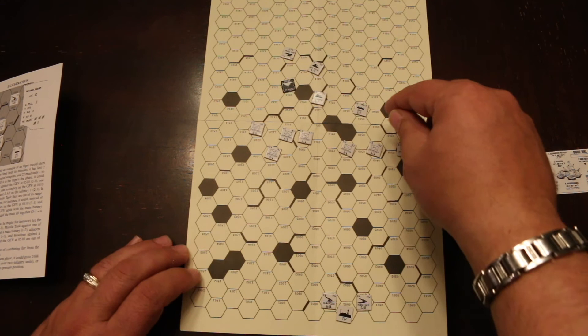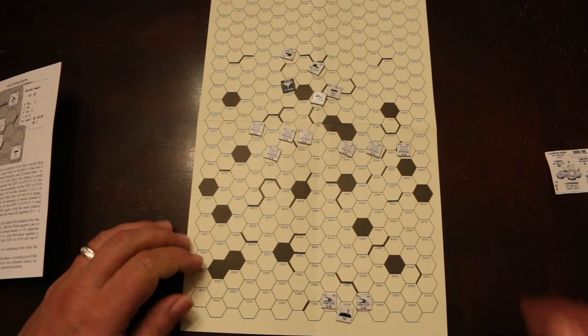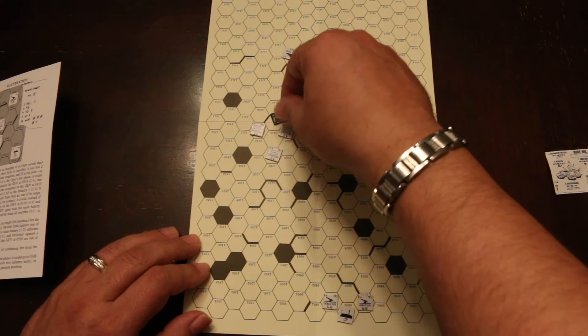The GEV takes its second move. Now the Ogre is up. He moves one, two, three and moves onto an infantry space. When he moves onto infantry and has anti-personnel weapons, the infantry automatically loses one combat strength. The infantry was a two so it becomes a one.